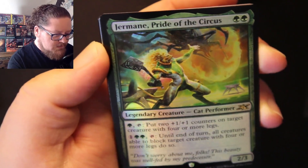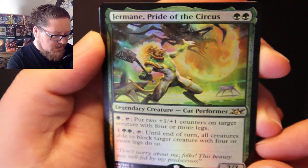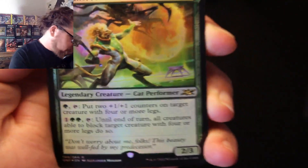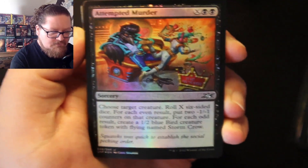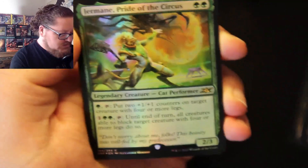Ooh, we got a rare — the Garamide Pride of the Circus, Cat Performer. If it has the Acorn, that means it is not playable. If it doesn't have the Acorn, it means it is a playable card in this format, in many formats. So that's a good distinction. So this is a non-playable rare.